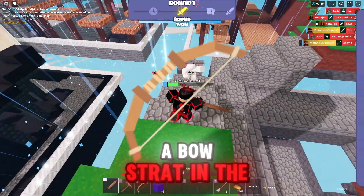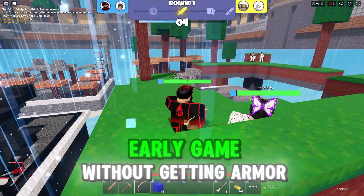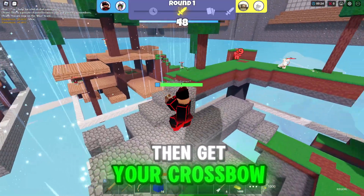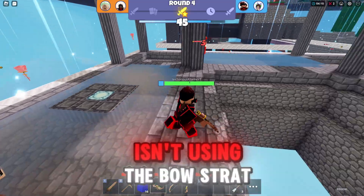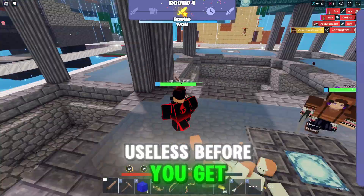The third strategy is the bow strat. You can do one of two things: either save up for a crossbow early game without getting armor or a sword, or get armor or a sword first and then get your crossbow. If you're good at shooting, I recommend waiting for the crossbow as that will be really OP. Having a teammate that isn't using the bow strat is also very helpful, as you'll be almost useless before you get your crossbow.